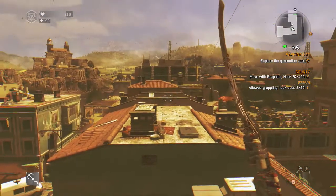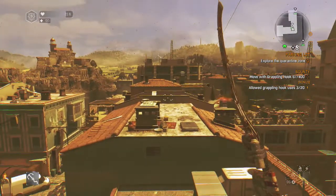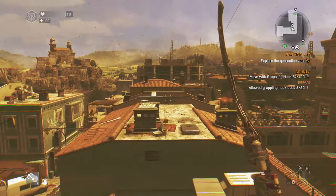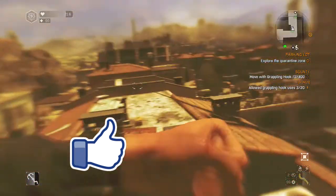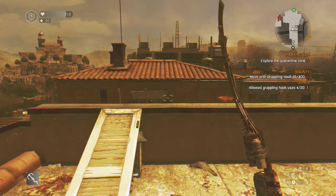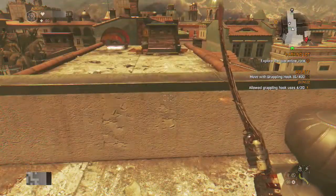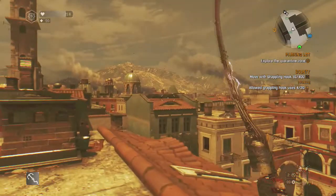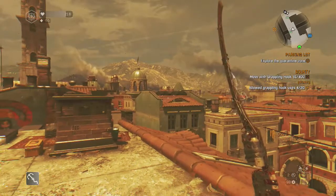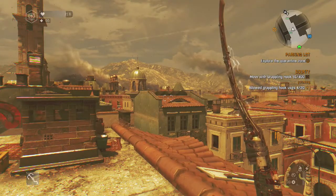I'm aiming my grapple hook making sure I can grab from the furthest distance possible. Go back, go forward - it's kind of like fine tuning, take your time. You want to get the most out of one hook. That one just did 30 and we've only used four uses - which is the bomb. The whole point of this is Techland wants you to use their game as much as possible, they want you to explore. I'm at 91 out of 400.